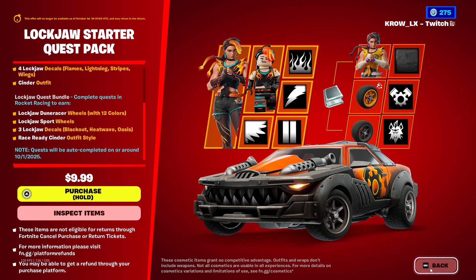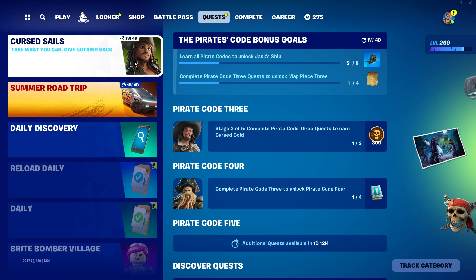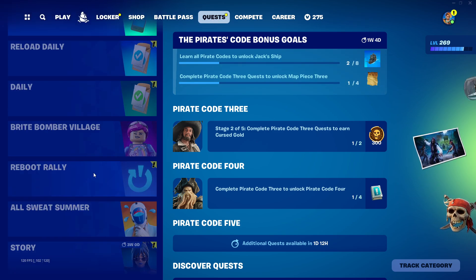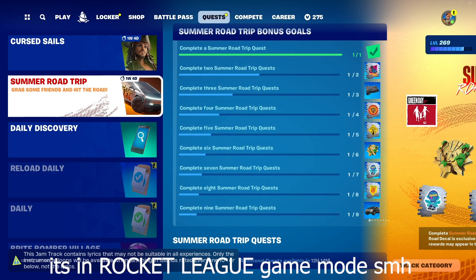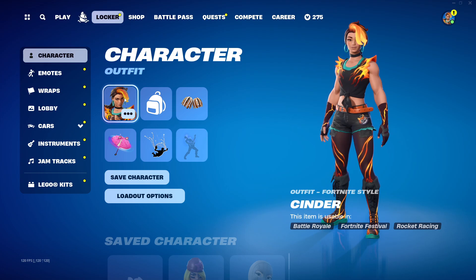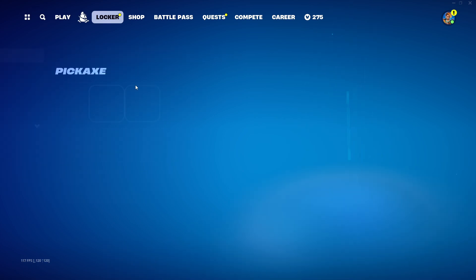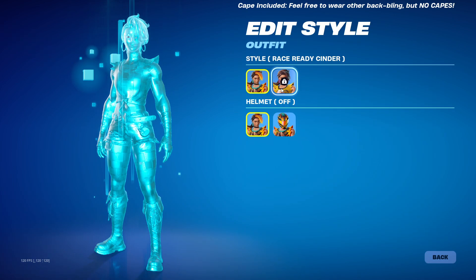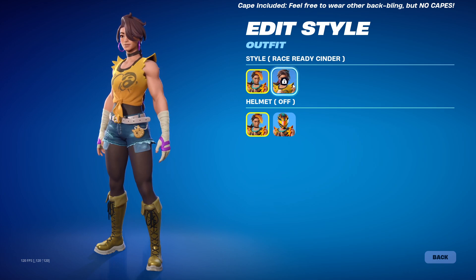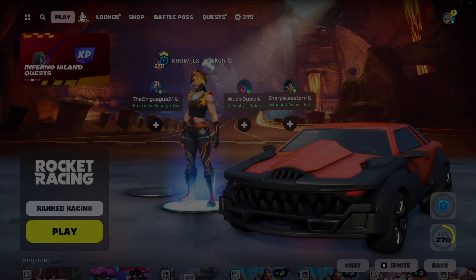To find the styles, just go to the quest tab, scroll down and you should find it around there. For some reason I don't see it right now, so maybe it's a timed thing. I'm assuming you might have to wait maybe a week or so for the next quest to unlock. Let me know if y'all want to see me cover this style in the future when I unlock it.